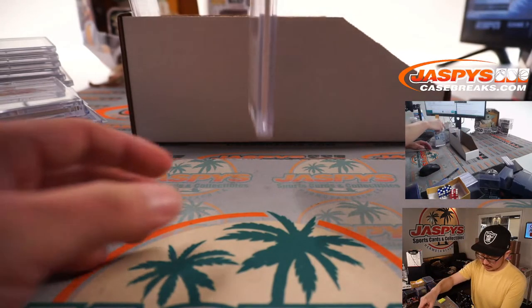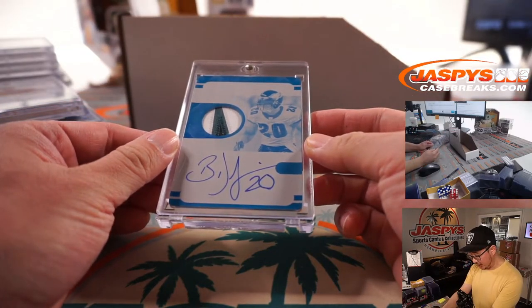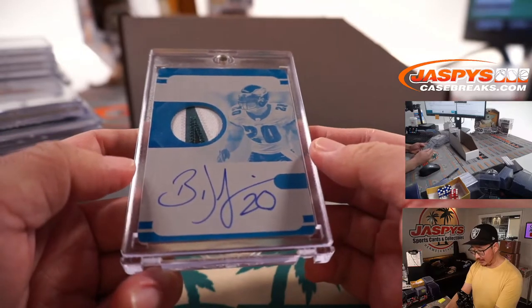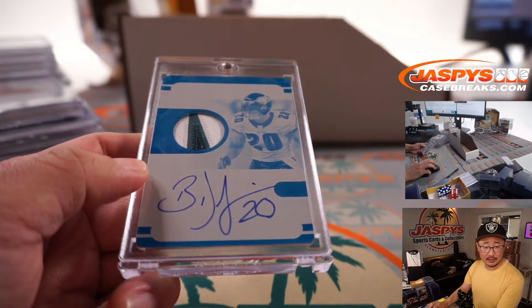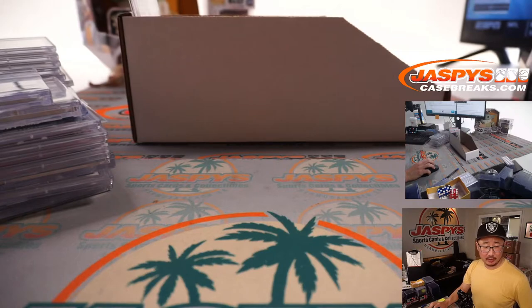One more here — we've got a plate, three-color patch and autograph. Brian Dawkins, one of one. Nice on-plate auto as well. That's really sharp. Who's got the Eagles? The Fly Eagles Fly. That'll be for Sean O. Nice one, Sean. Great break for you.